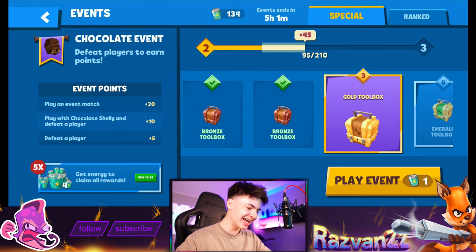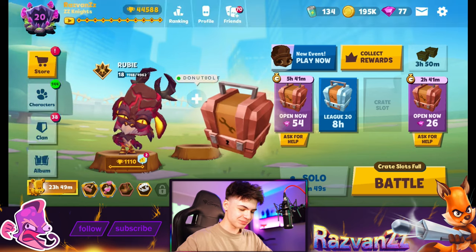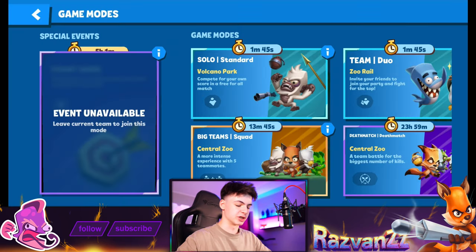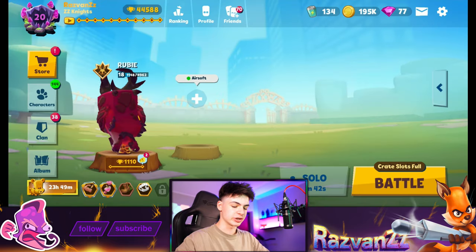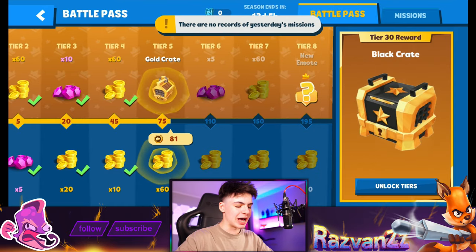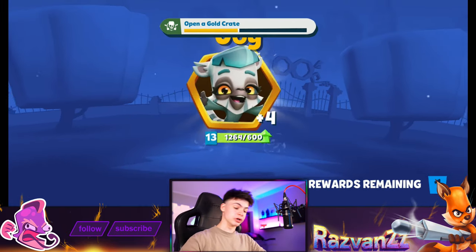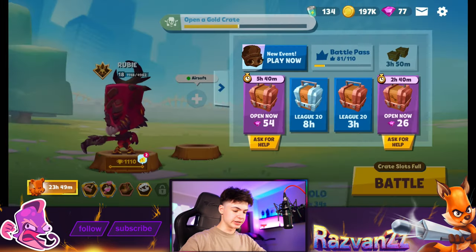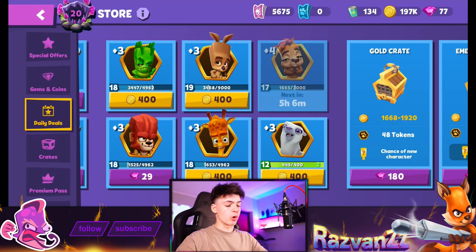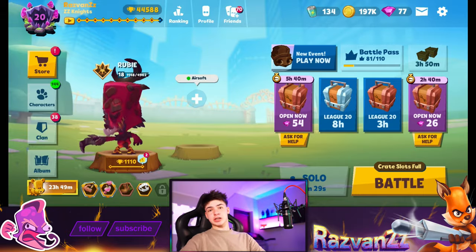Events — fair enough. Let's go collect more rewards because we should have some quest progress from that match. Battle Pass Gold Crate — we love to see that! Let's go back to the store — maybe there's something new, or we just got baited. I think we got baited. Smash like if you enjoyed this episode and want to see more like this — catch you in the next one, Zoomsters! Peace out and bye!